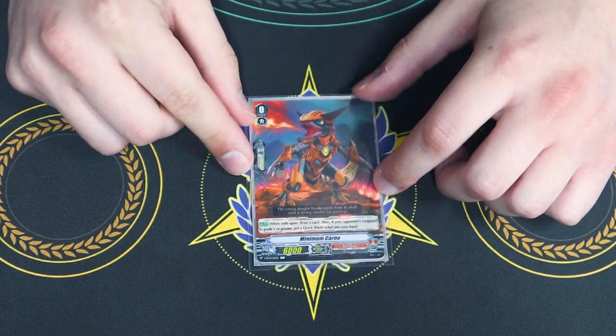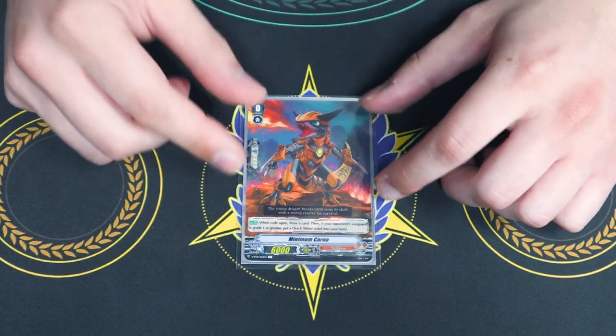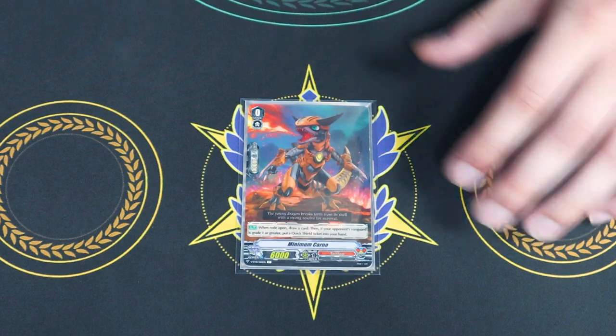The best starter is Minimum Karno — Mini Karno — same as the other V-starters. You draw and get a quick shield if your opponent's at grade 1. It's not SP, but it'd be really cool if it was.